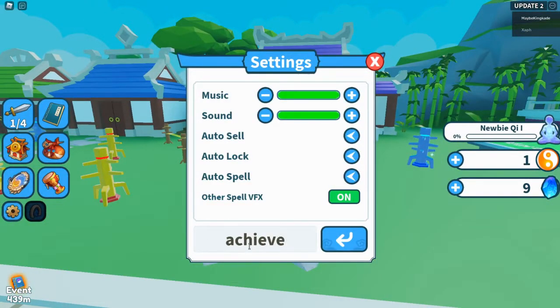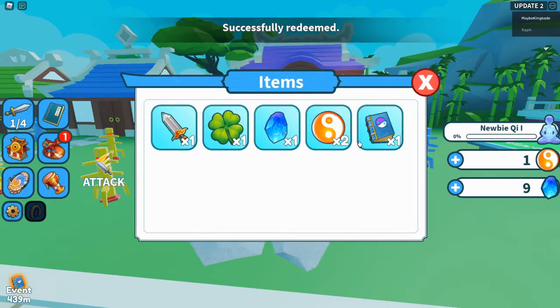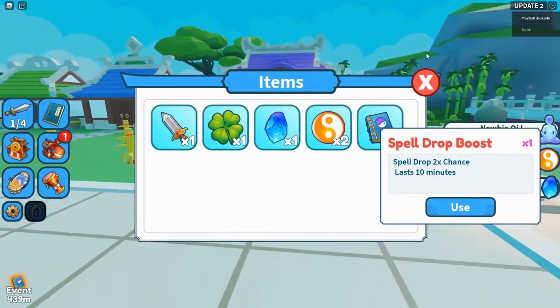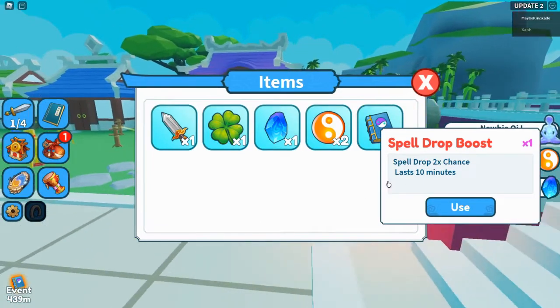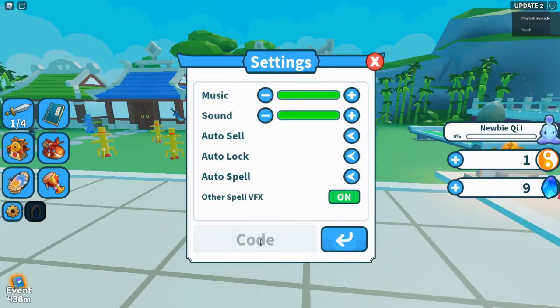The next one is 'achievement' — if I spelled that right — go ahead and redeem it, and boom, you will get times two spell drops for 10 minutes.